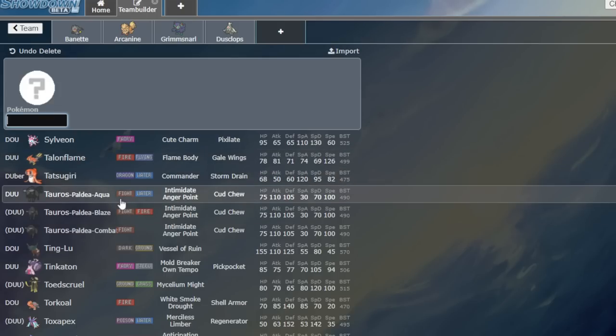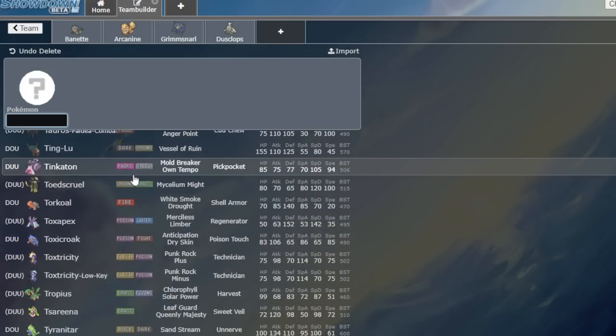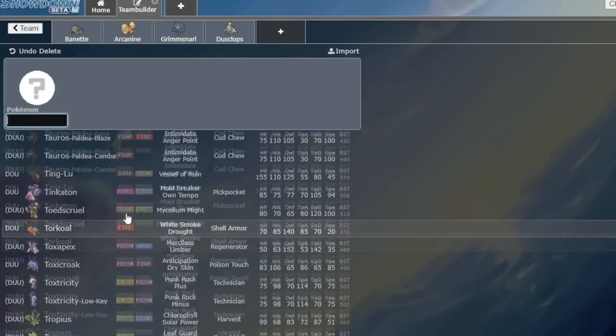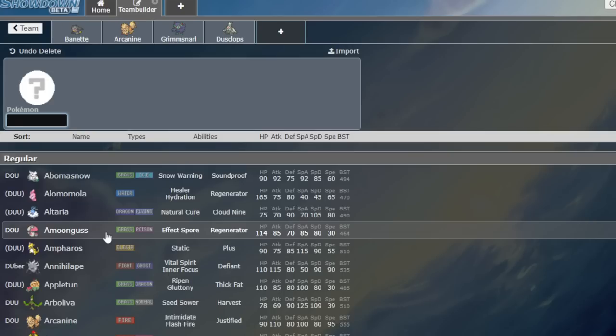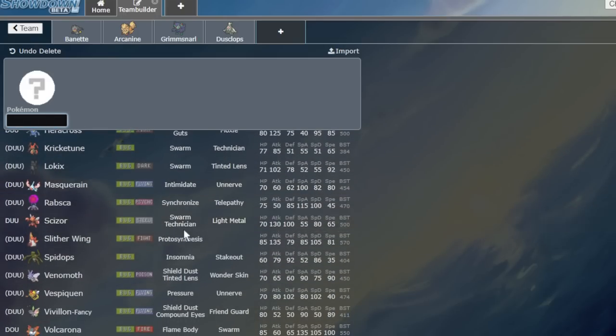For a while I was actually running Choice Specs with a Tailwind team — you could lead Tatsugiri Talonflame, Tailwind, Specs Tera Water Muddy Water and pick up a double KO and then get in the Dondozo. The Tatsugiri that did really well at Orlando got Top 8. It was super bulky Choice Specs with a trick, Belly Drum Iron Hands, Maushold, Armarouge, and Dragapult. We're kind of getting off track, but Magnifying Glass — cool item. That's the five abilities we want to get turned into items. Obviously there are a lot more.